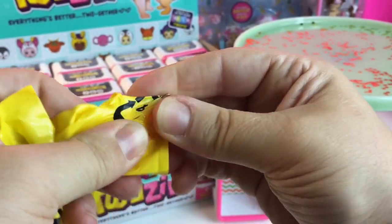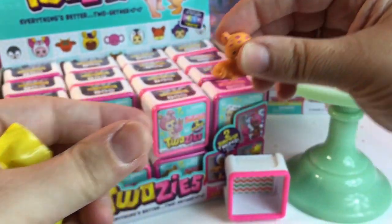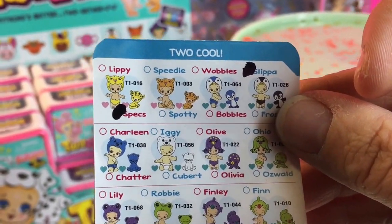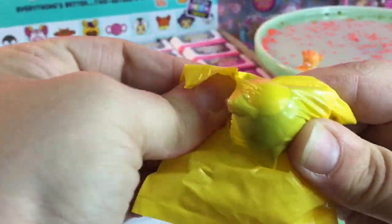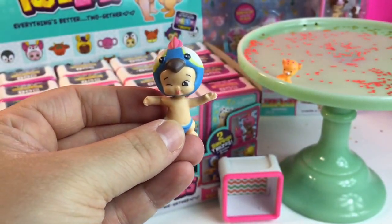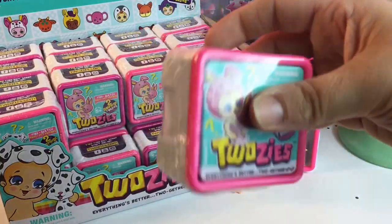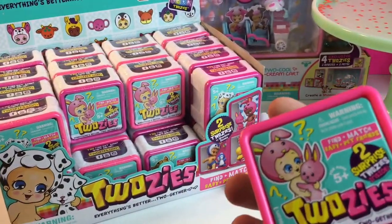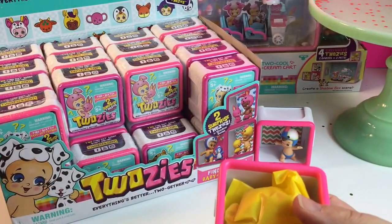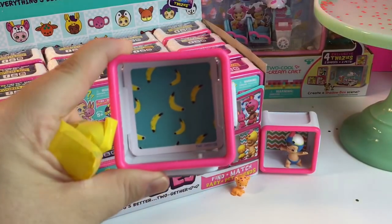Who'd we get? We got a cute little cheetah. Let's see his name — his name is Spotty and he is part of the Two Cool. We got a little baby. I think that'd be in the Two Noisy. That's Squawky. We got bananas — hopefully we can find a monkey Twosie.